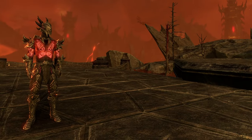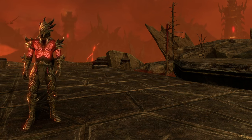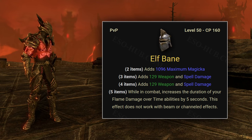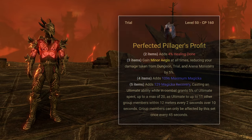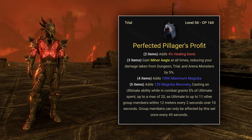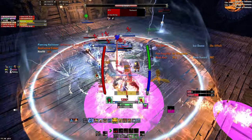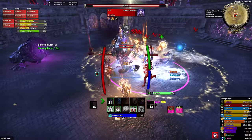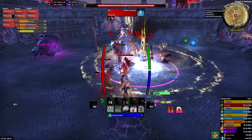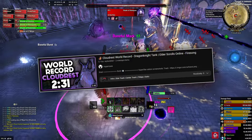A slightly different version of this build can actually be useful even in very optimized groups. The watered-down version only needs Elfbane, so you can still bring a 5-piece support set and a monster set. Instead of investing heavily into ultimate generation, you'll utilize your healer's Pillager Prophet proc to use two consecutive Magma Shells for a total of 36 seconds of immortality. This is useful, for example, in Dreadsail Reef on the first boss to keep both bosses stacked, or in Cloudrest when skipping mini bosses — Magma Shell lets you tank three enraged minis until Zmaja dies.